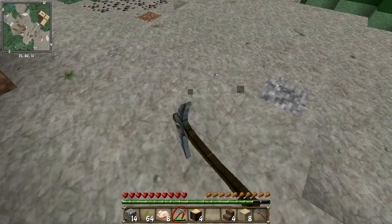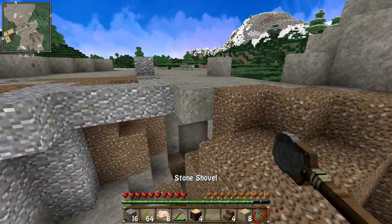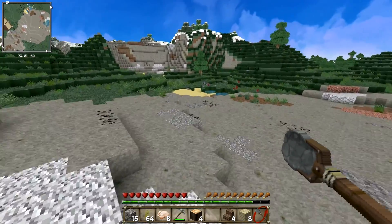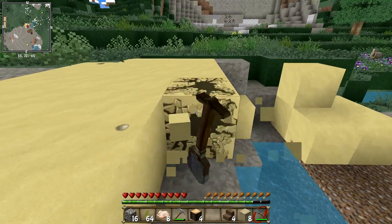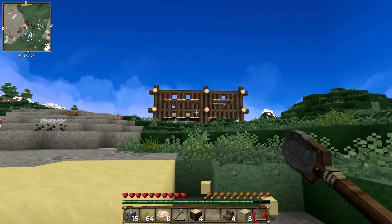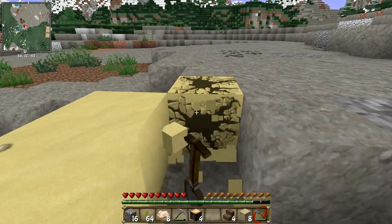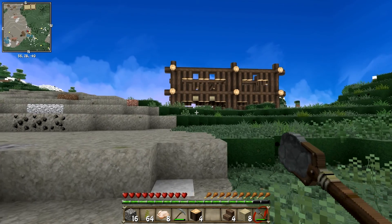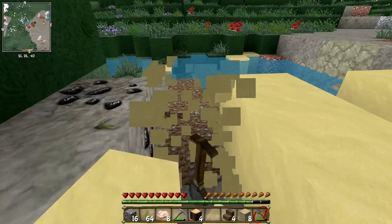I've also gone and spawned in a dinopedia and the chisel so we can use the chisel mod effectively — that should be very nice. We need about eight sand, so we need two more. Let's quickly go and get some sand from over here — that'll actually be nice because I'll flatten out the land a bit. Hopefully we can get enough to finish the house. It doesn't look brilliant from this perspective so I'm going to work on that off camera. I feel it might have a few too many logs and look a bit too square.